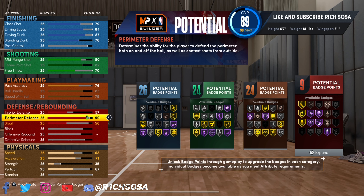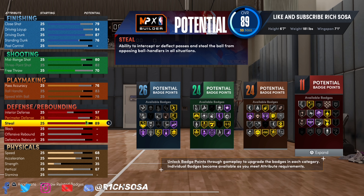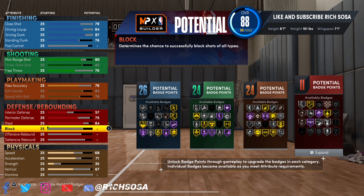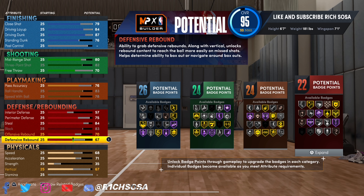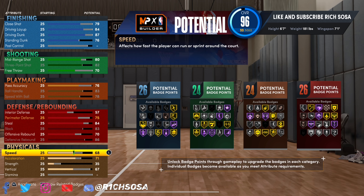On the defensive end, interior defense put this to 57, perimeter defense put this to 75, steal is going to be 84. The block is what's actually going to make this build play like a two-way, so max out that block at 83. When it comes down to rebounding, I feel like it really unlocks certain animations — offensive rebound I'm putting to 70, and I honestly feel like defensive rebound is much better, so max that out at 86. That gives us another 26 badges.